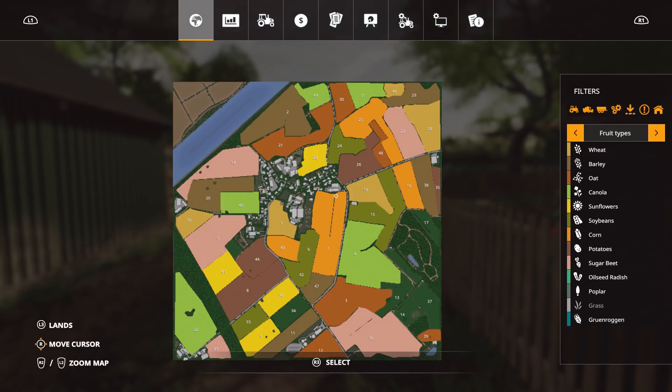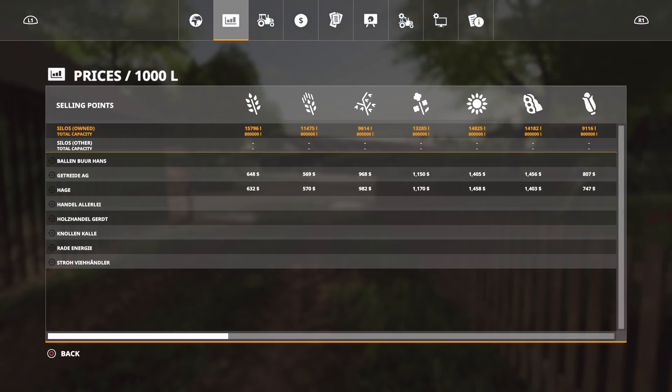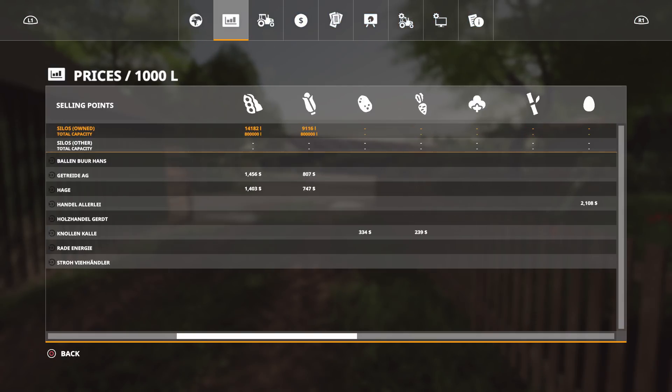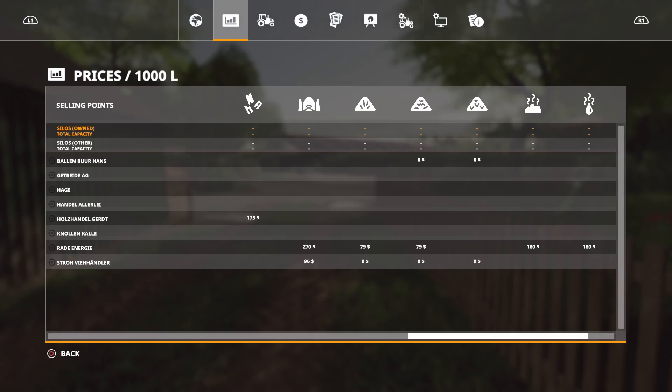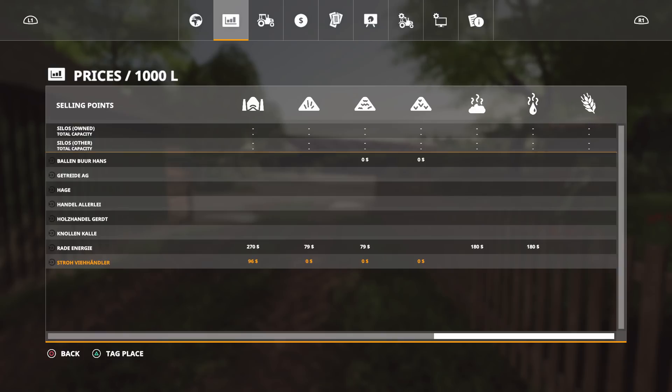Let me look it up real quick. Okay, I think it is green rye — so that's definitely different on here. Let's see if there are any new shop things. It doesn't look like it besides the new crop. It looks like there is no sell place for the new crop, which is kind of weird — probably because of Seasons. You might not be able to sell the crop because I don't see any sell area for it.